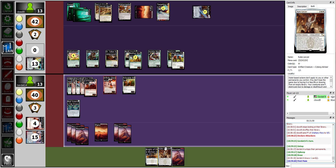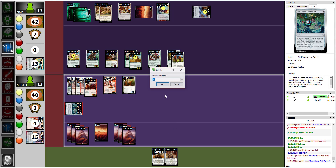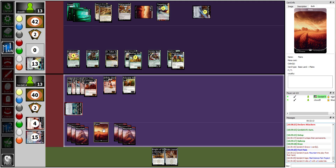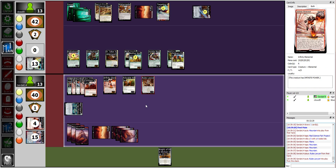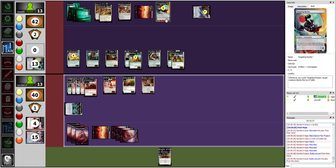Yet another mountain! I'll tap Mad Science Fair Project and roll a six-sided die. I got a five, meaning I can add a white mana specifically to my mana pool. Behold — I cast Rules Lawyer! Now the question is how badly do I want to gamble, because I really really want to gamble.